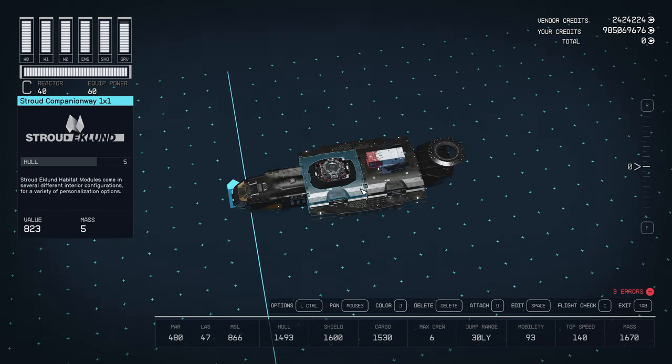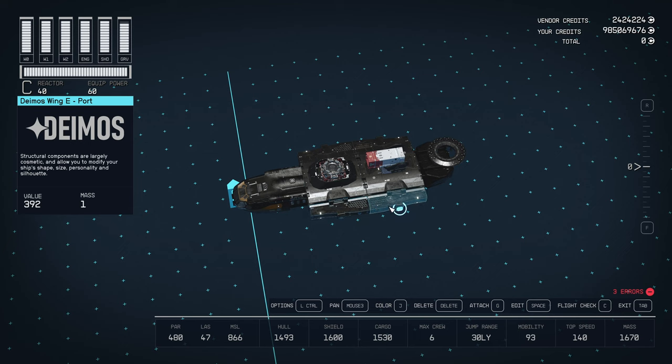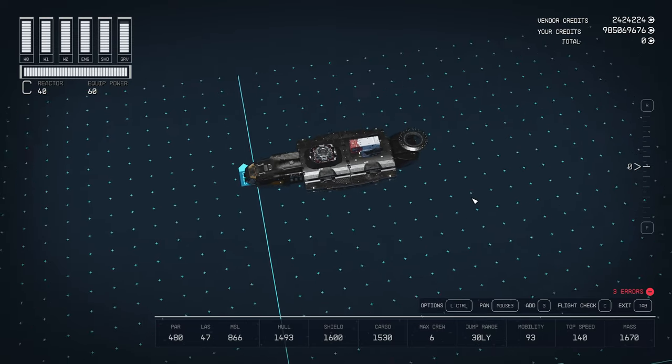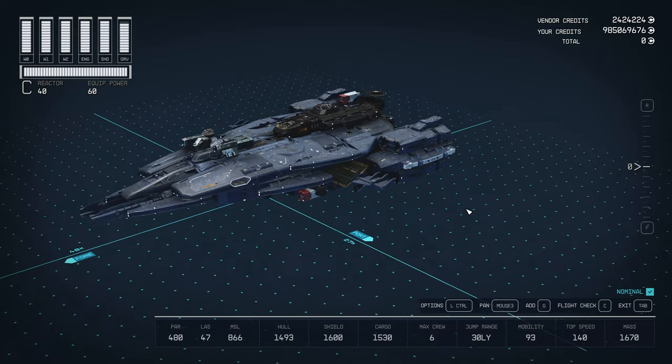To finish the build, connect two Stroud 1x1 companionways. Add a docker, Magellan C1 cockpit, four Deimos wingport echoes on each side, a 100cm ballast shielded cargo hold, shield, and turret. Connect this assembly to the main hull and your build is complete.